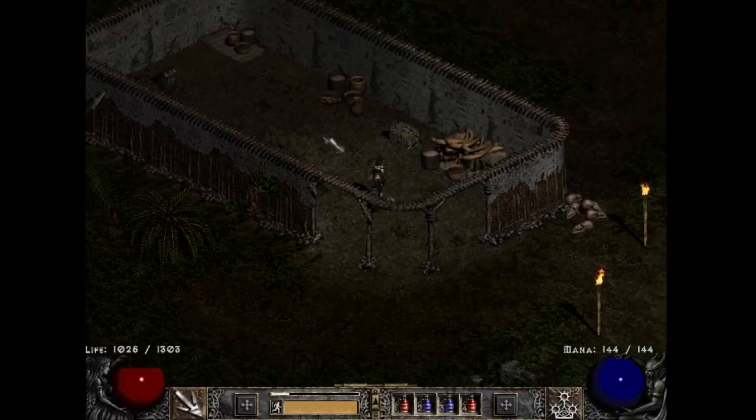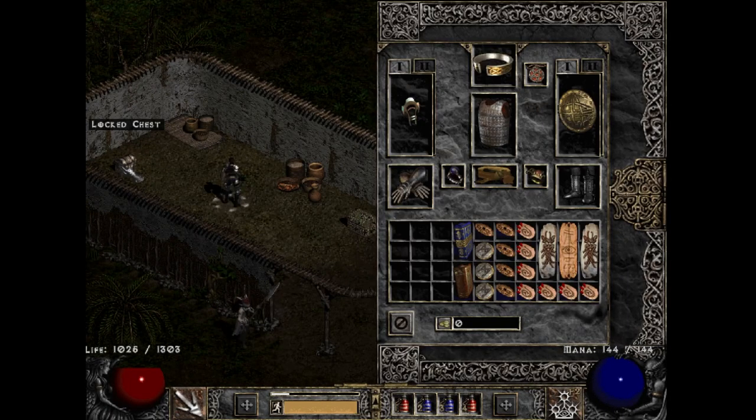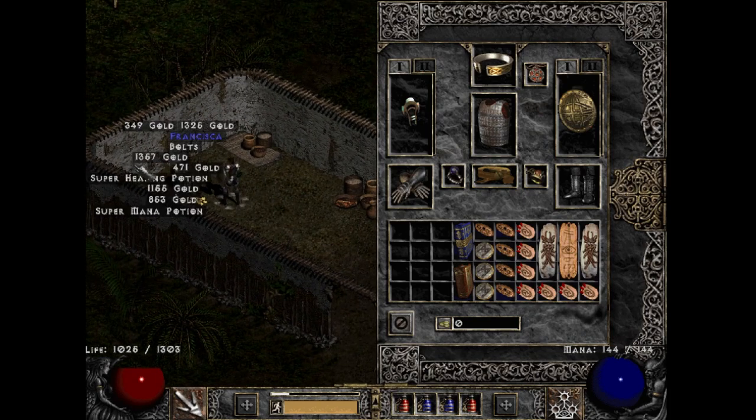The Assassin also has a hidden ability to open locked chests in the game without needing a key in her inventory — she's kind of a lockpick.